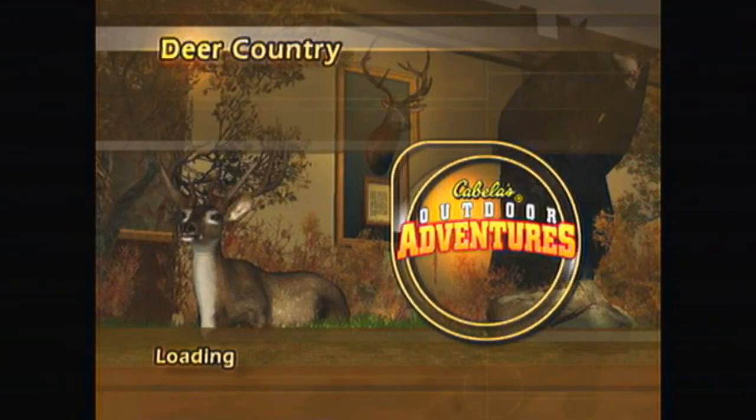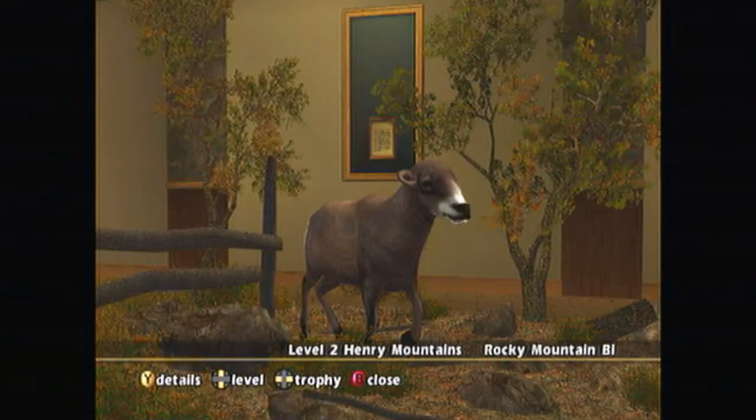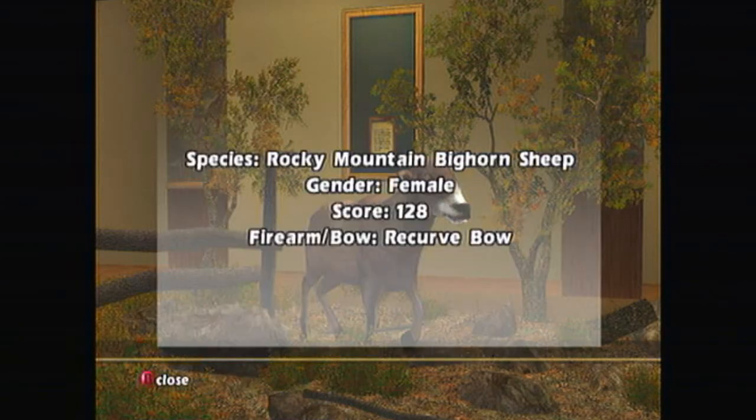Once you've completed the hunt, you can just go to the trophy room — or as they like to call it, Deer Country. As soon as it loads, I will show you that it registered. If you want to, you can obviously dick around to get a bigger one, but there it is: Rocky Mountain Bighorn Sheep. You can, in fact, kill them.